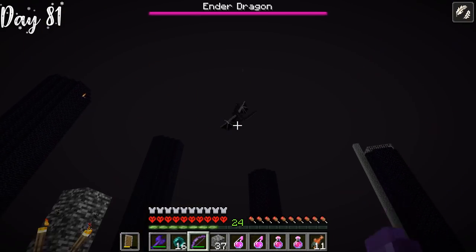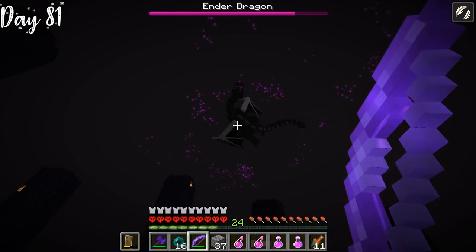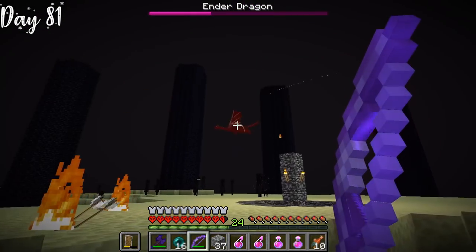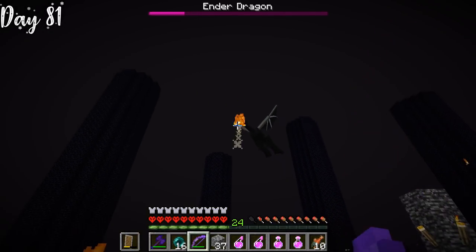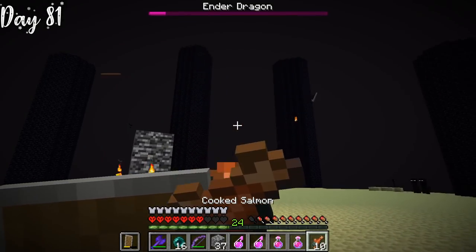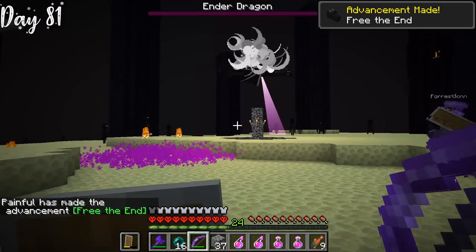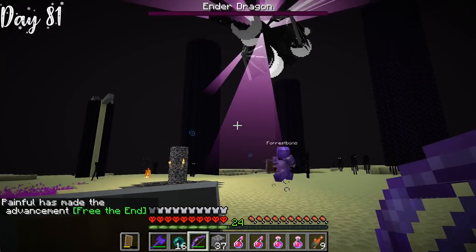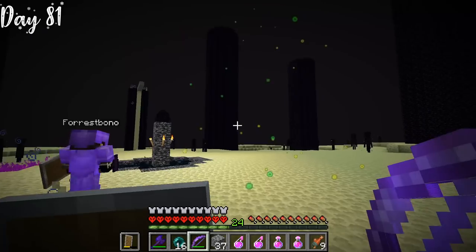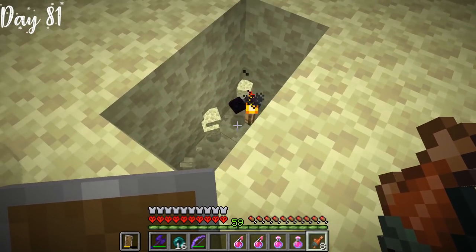We did quite a lot of damage — we had a netherite bow which does insane amounts of damage. We were able to melt down the ender dragon really fast. Forrest and I both had one. He shot an ender ball at me which caught me on fire and I took quite a bit of damage, but I ended up being okay. And finally, for the final shot, we were able to slay the ender dragon. Forrest and I were freaking out — we just killed the ender dragon. Of course, after killing the ender dragon, you have to get the egg. And so, ladies and gentlemen, we got the dragon egg.